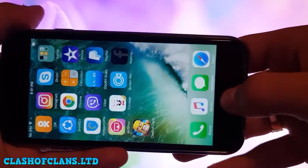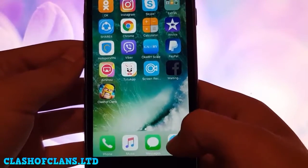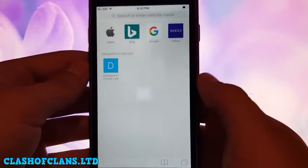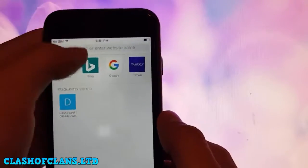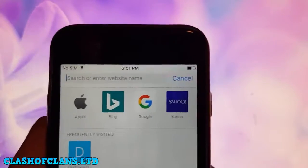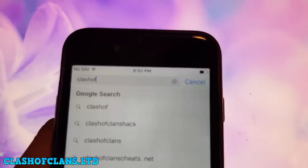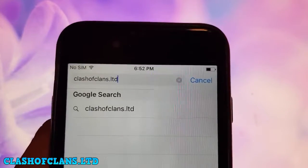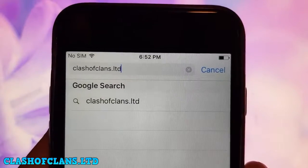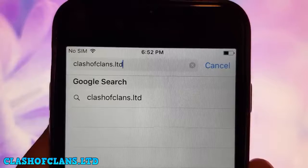The first step is to go on your mobile device's main menu and open Safari or another browser. This hack works for both Android and iOS. You should search for 'clashofclans.ltd' — this is the real working site which works very well, so be sure you go to the correct address.